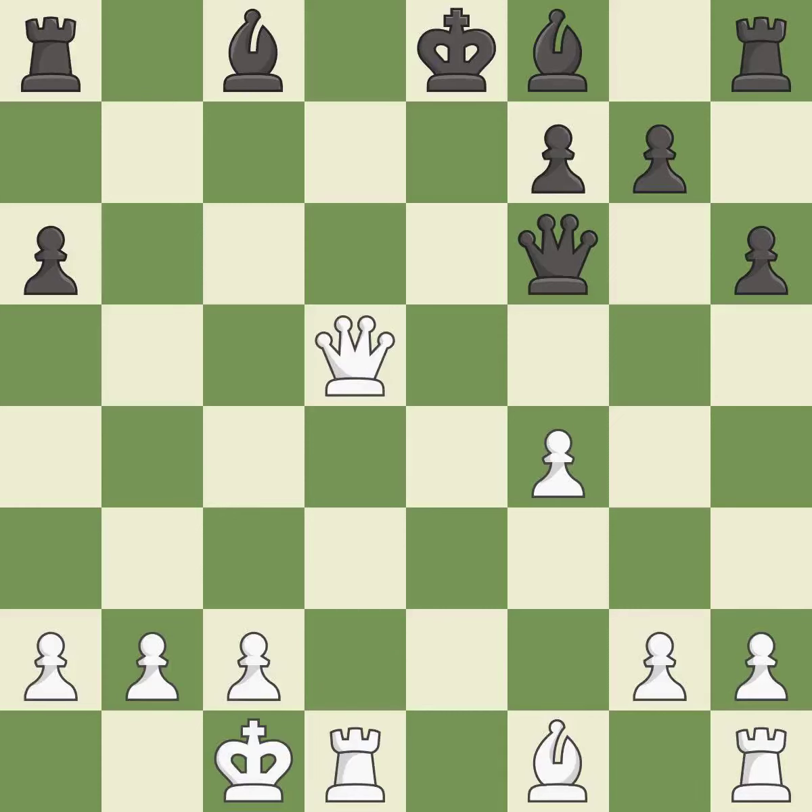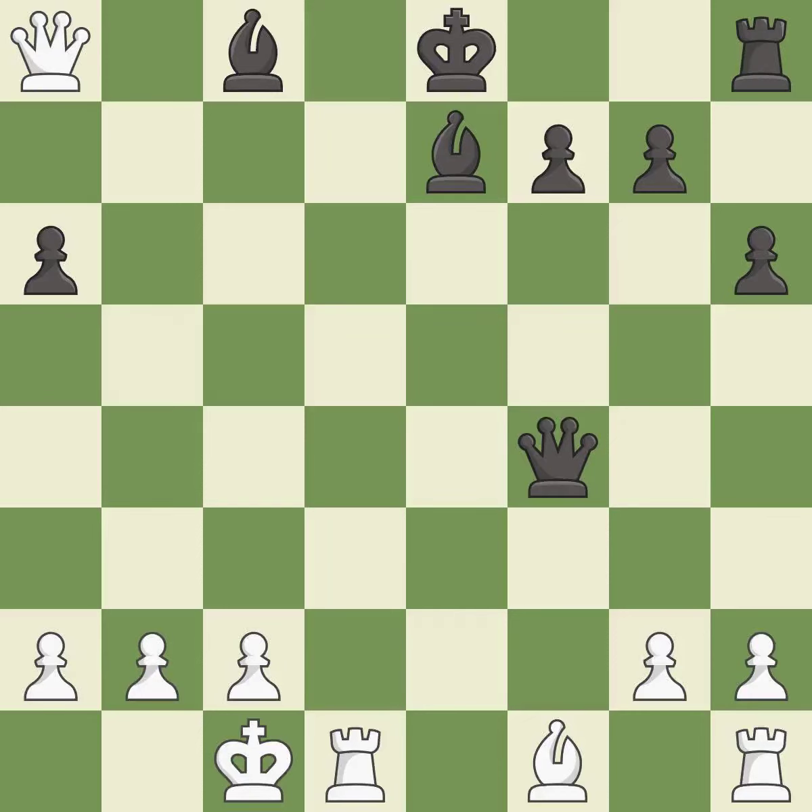Takes back. This threatens to force eventual checkmate — it is best. This develops a bishop off its starting square, getting it into the action — it is best. That rook was free for the taking. This threatens to force eventual checkmate — it is best. A solid choice, it is excellent.